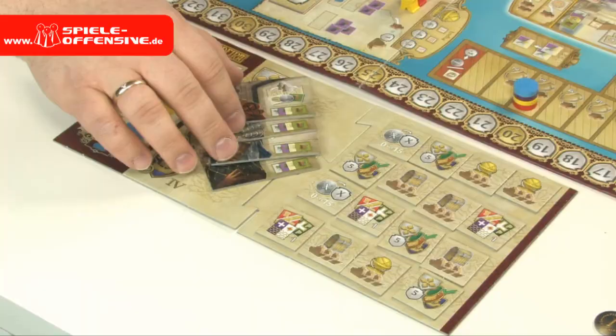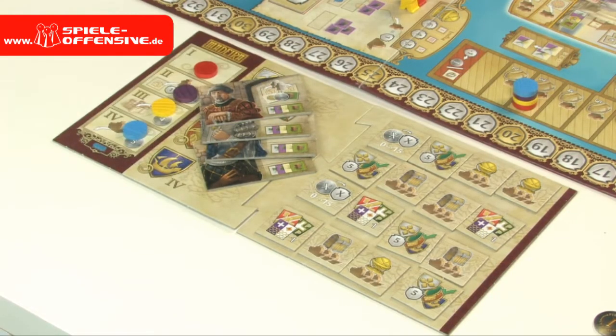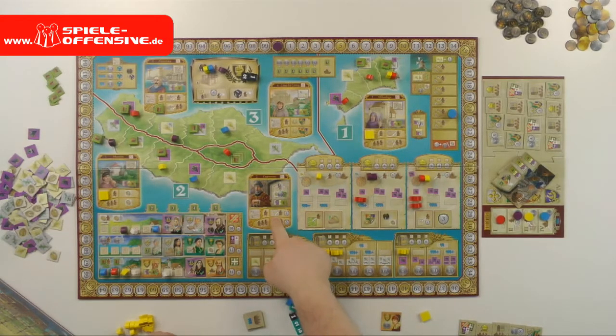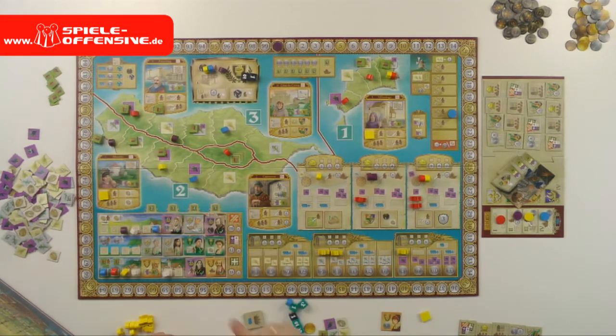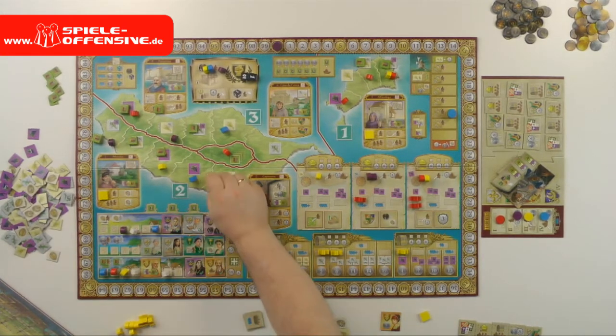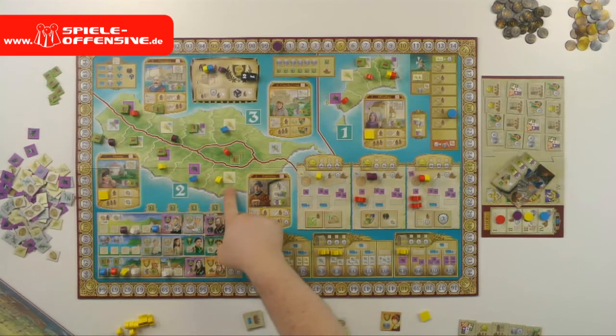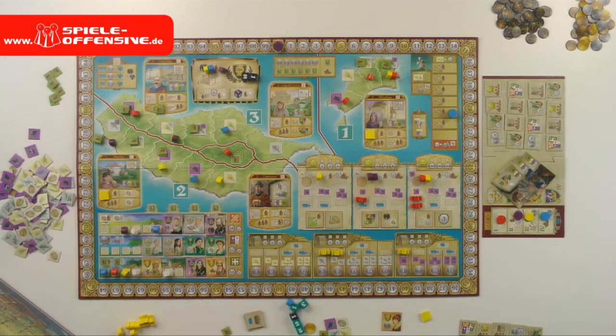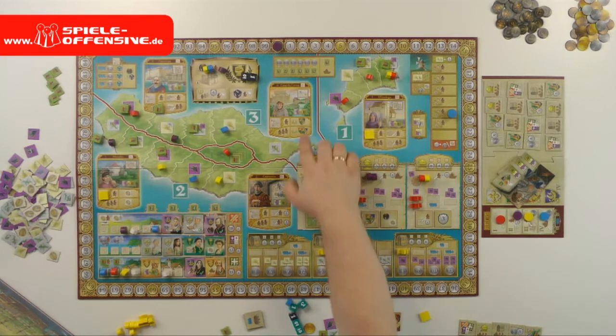Each character also allows me, instead of using the regular action, to harvest. Harvesting means I can collect the indicated resource from each field in that region where I have a worker — for example, yellow would get one wheat and one wood. There is always one building empty each round, which only allows harvesting, but after harvesting there you can make a special extra harvest, choosing one of the fields you just harvested to get an extra good from it.